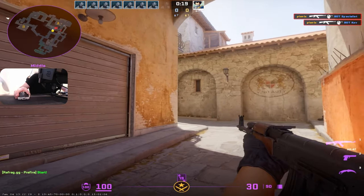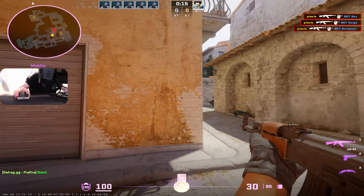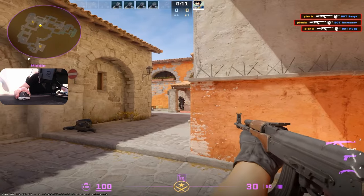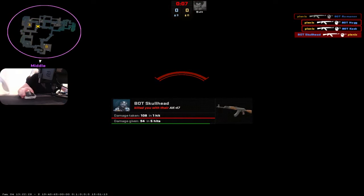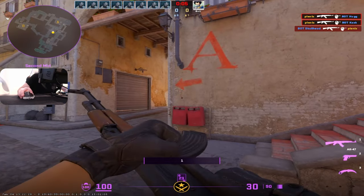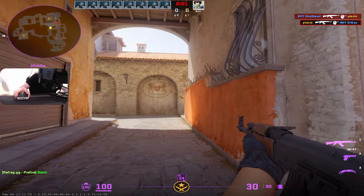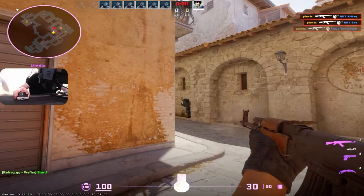So I peeked this angle, this angle, then this angle — three different angles there. Then I peek this, this, and then the actual angle where the bot is. You have to notice that because in the game you don't want to bet on people standing in the exact spots the bots are standing. I was talking too much and focused on explaining instead of actually clearing the angles.